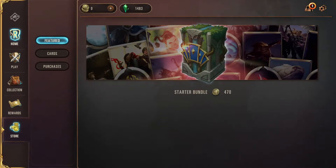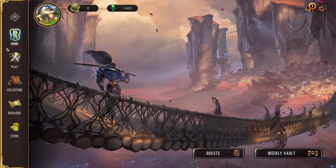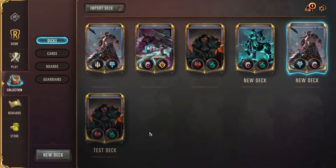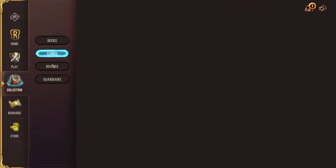Moving on to the main menu — this is where the majority of your planning and strategizing will happen, because you acquire new cards here and build new decks here. This is fundamentally your bread and butter of the game.